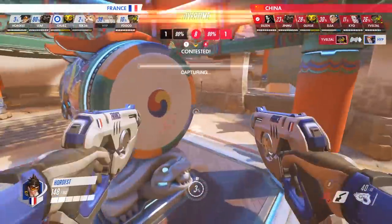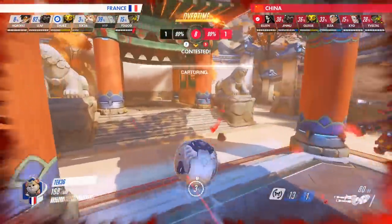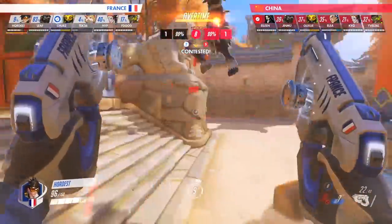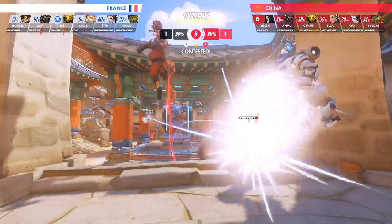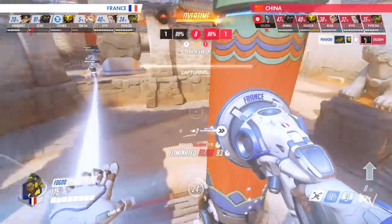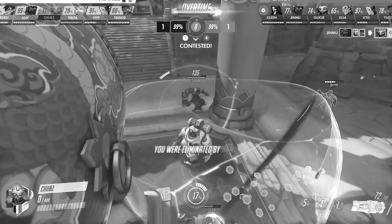Hardis double blinks onto the point to trigger overtime, then recalls and allows Tech 36 to draw aggro. All six members of China turn to focus him down, but are unable to finish him off. FD God and Hardis join the fight, but they're still outmanned 2 to 1. The decision to keep Chubbs on Orisa would prove to be pivotal as he places his supercharger, giving France a fighting chance by amping their damage and ult charge. Despite this, Leaf and Eileen are traded out, making it a 5v4 in favour of China, and Tech 36 and Chubbs also fall shortly after. At this point, it looked like France was going to raise the white flag. But to everyone's surprise, they weren't done — not yet.